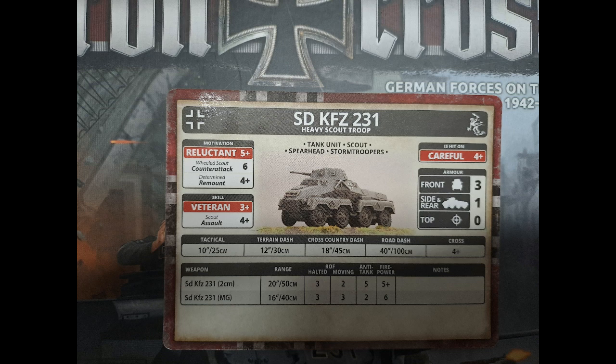The next picture shows the command card to field this formation — it shows you the compulsory units you need and the options you have. But if you've used command cards anyway, you'll know this.